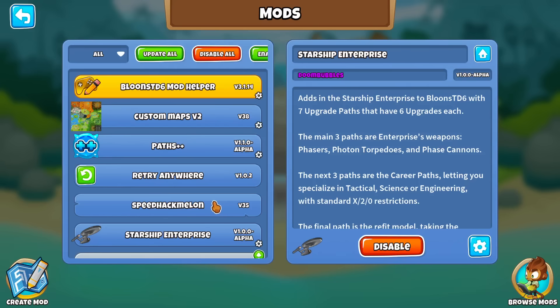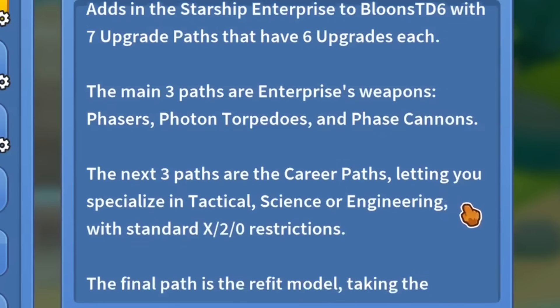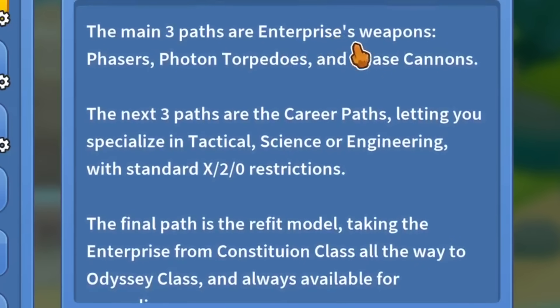Credit to Legend Doom Bulbos for creating this mod. The 7 upgrade pads are split in a 3-3-1 formation. The first 3 main pads are the Enterprise's weapons: phasers, photon torpedoes, and phase cannons. The next 3 are career pads, letting you specialize in tactical, science, or engineering, with standard X-2-0 restrictions.